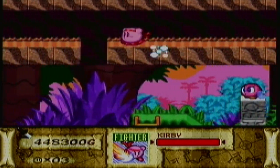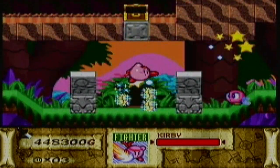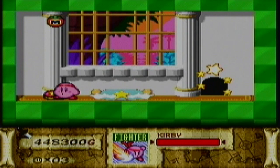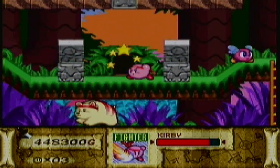Whenever you get to these doors right here that have sparkly stars over them — the spark will disappear, but whatever — whenever you go into rooms like this, this is a save point. You can save right here. So that way if you die, I think this is where you end up back. There are also maximum tomatoes in there too if you're low on health. These rooms are very useful, simply put.